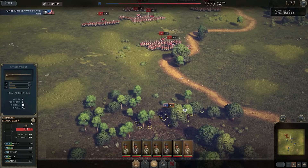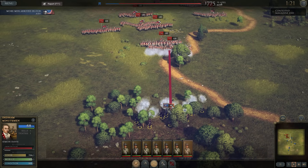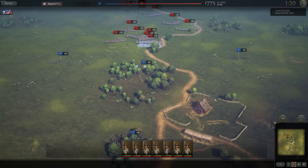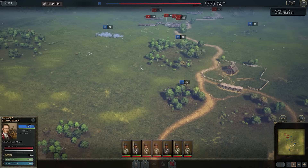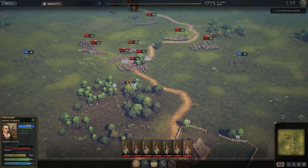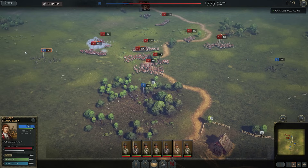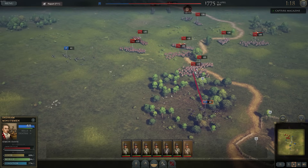You're not going to beat the British in any proper engagement early on — they have superior training, men, and willpower. You just have to accept casualties and slow them down as much as possible. Whenever you see the charging symbol, click the fall-back position. You'll take a little more damage falling back, but if you get charged by the British line they'll slaughter you.